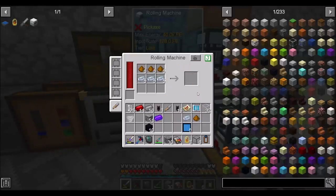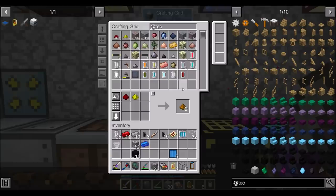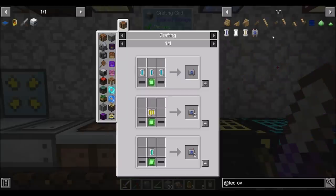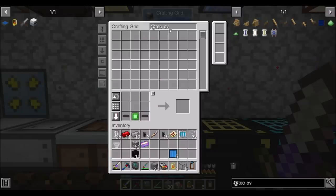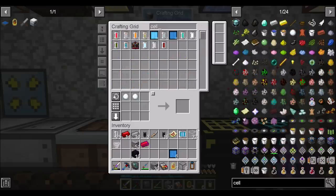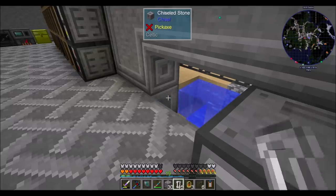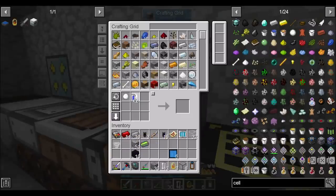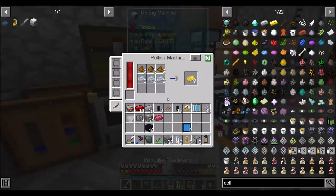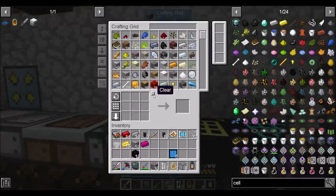We just do this, and we do this, and you should be working. Nice. Now do we have any speed upgrades from Tech Reborn? I feel like we did. They're called overclocker upgrades, aren't they? Yeah. They are actually not hard to make — really not hard to make. Do we have insulated copper cable? We do, kind of. Let's get 12. Sound cool? Sweet. Overclocker upgrades — don't mind if I do. Four of them. Perfect. So if I put you in there — wow, that was quick! Blink and you might miss it.